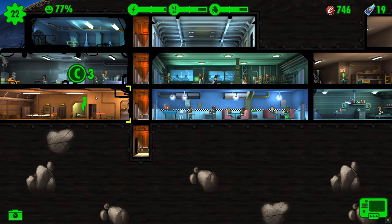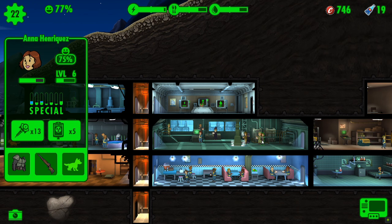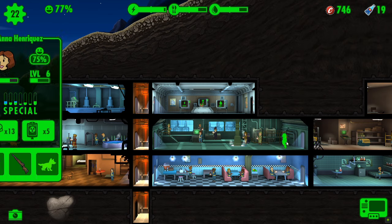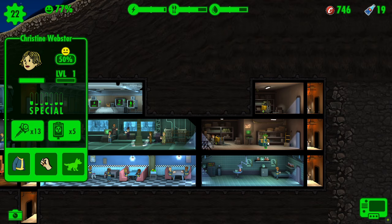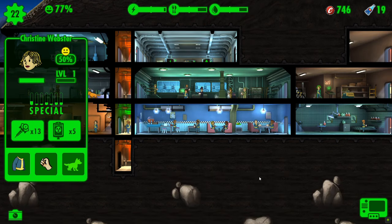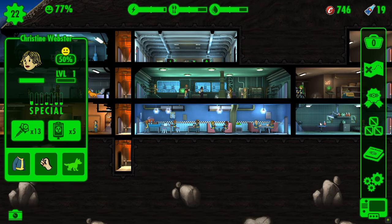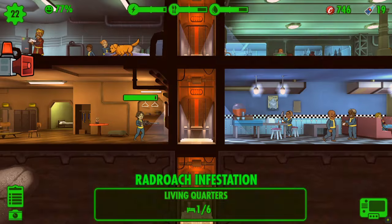Intelligence one — we could put you in there. Charisma is three, so let's dump you into the living quarters for now. Anna, again, no specific special stats, not going to benefit any particular room, so we could put her down there for intelligence two. Christine, you are a strength person, so we can get you put into a power room, but we do have six people in there already, so we're going to need to build our second power room.